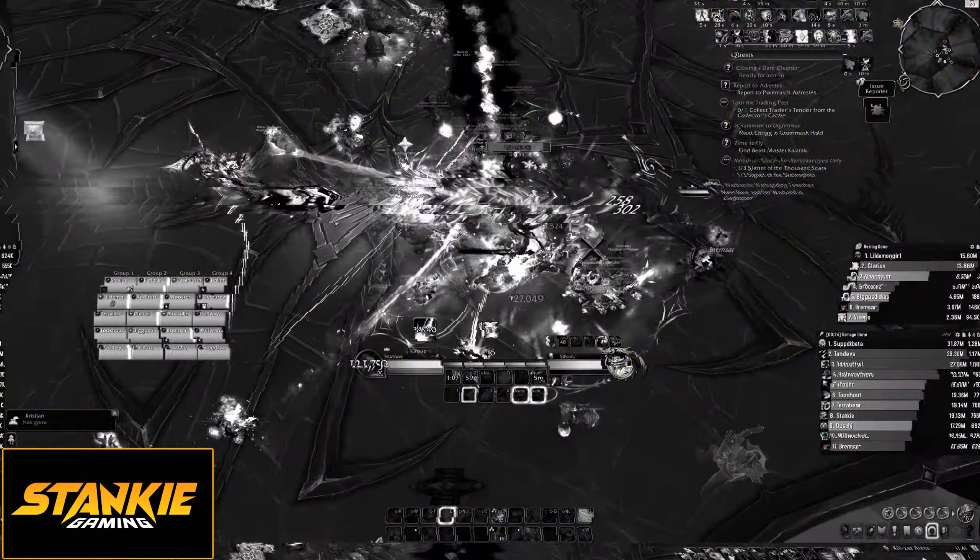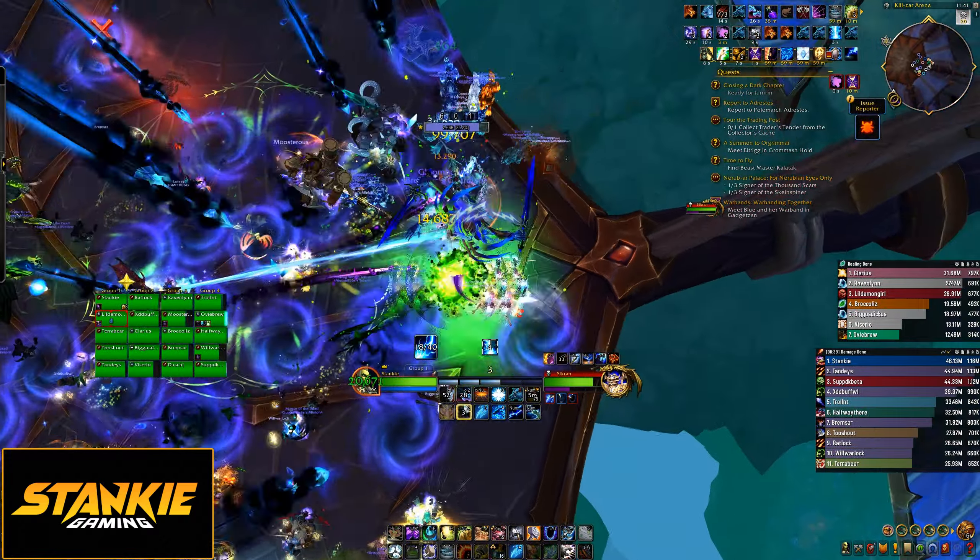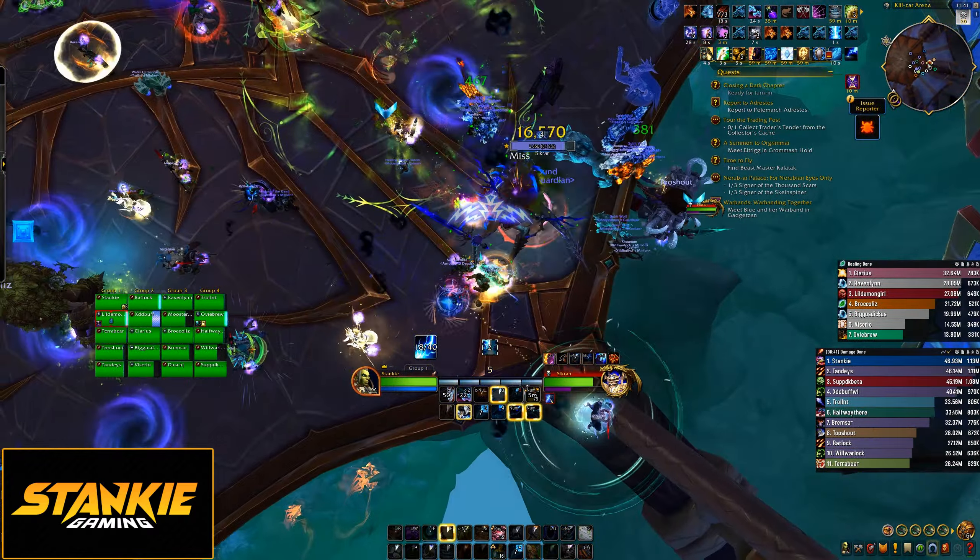When Sicran casts Rain of Arrows, tons of swirls spawn on the ground. Swirls are bad — don't stand in them.